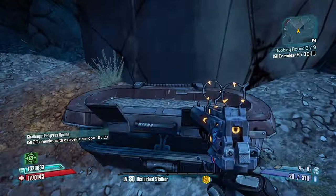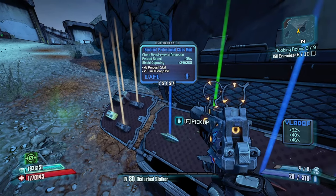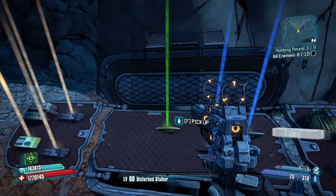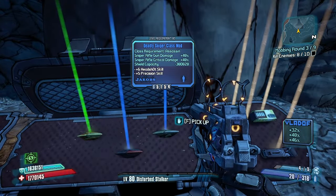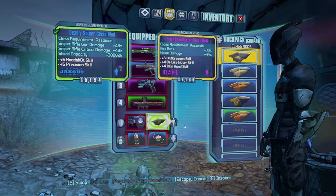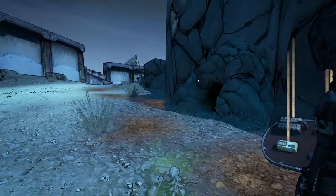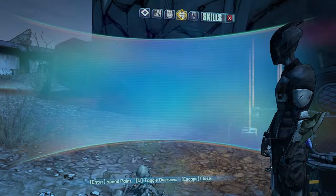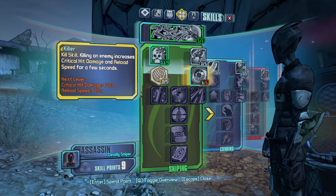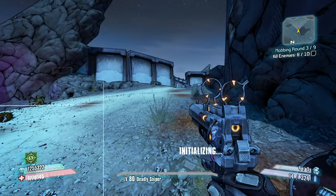I remember growing up playing Borderlands 2 — the spam-nade strat was what me and my brother would do in bad situations. Plus six Ambush, plus six to Fang with really nice reload speed — honestly this sounds too good to pass up. I'm immediately switching over to that sniper rifle class mod. Headshot and Precision — I'm going to do a quick respec. Let me go one point Headshot, one point Precision for accuracy with all weapon types, then One Shot One Kill instead.